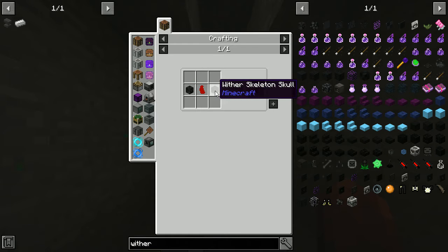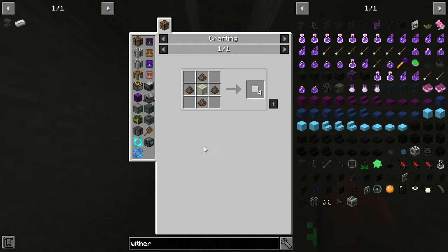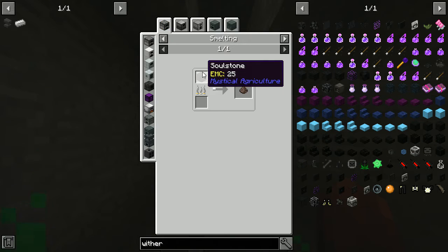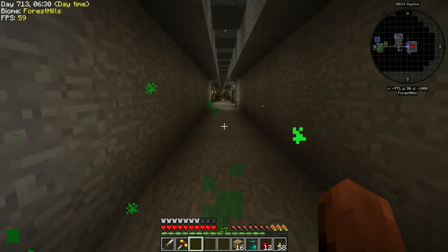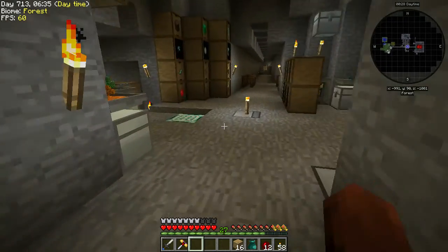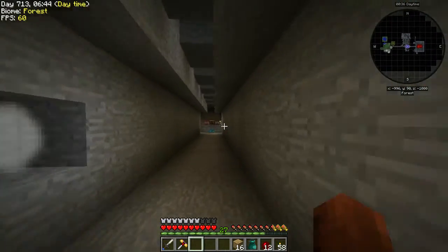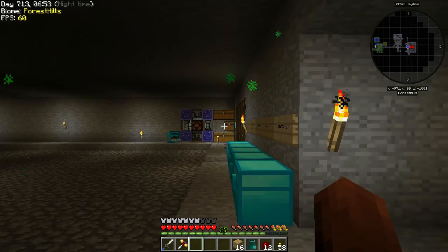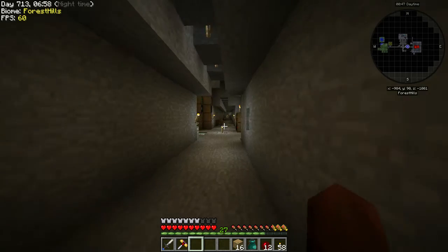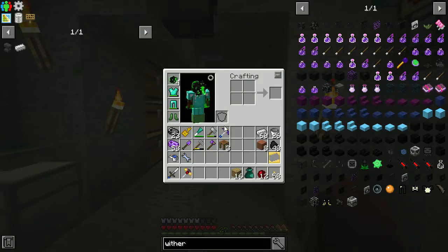We might have to build a wither killing setup because we're not getting nether stars fast enough. Our best bet is to make wither seeds — wither skeleton seeds — using wither skeleton skulls and wither skeleton chunks. If we can get that essence we'll be fine. Soul dust is soul stone so we can make that stuff. I get the feeling that to get into this advanced content we're going to need way, way more nether stars — the current system just doesn't generate them fast enough.